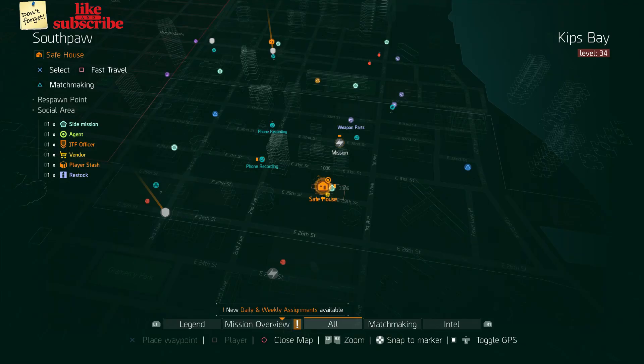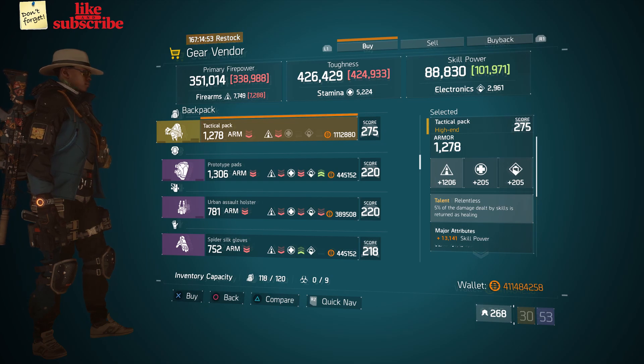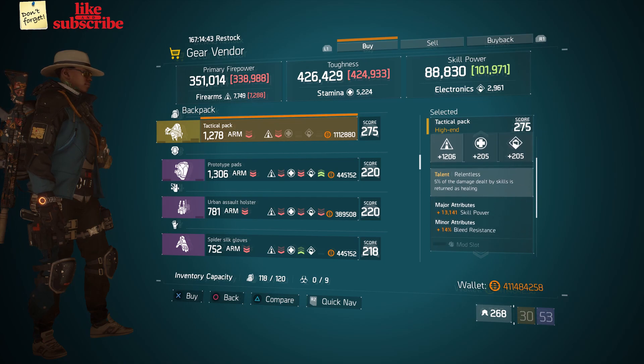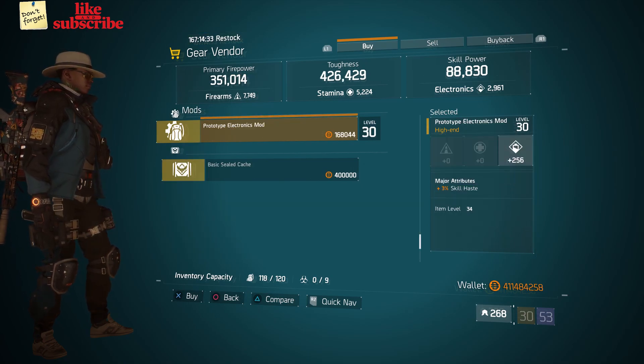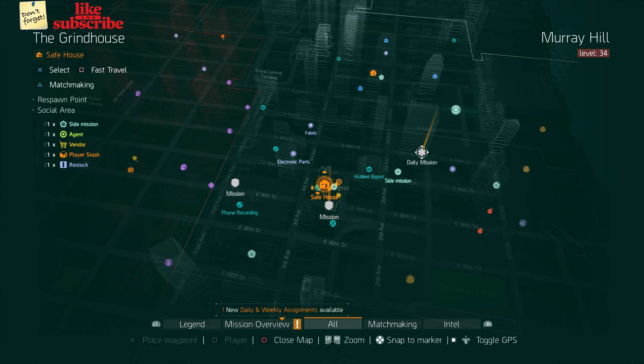For our next gear items, head over to The Southpaw. The gear vendor has a Tactical Pack with the talent Relentless on there. It has a gear score of 275, the armor is 1,278, its roll for firearms is 1,206, and the attributes are skill power and bleed resistance. Also here we got a prototype electronics mod with 256 electronics and 3% skill haste.